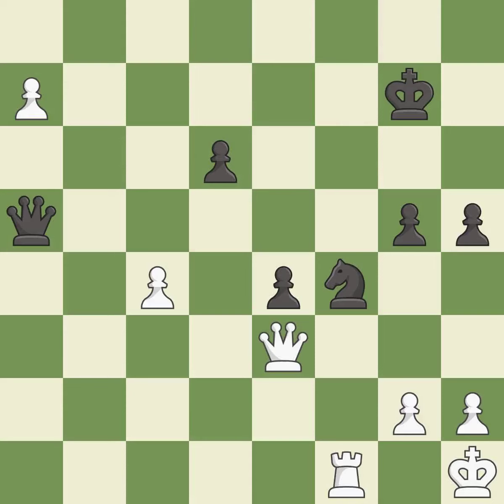This pushes a passed pawn — it is excellent. A solid choice — it is excellent. This forks pieces by creating a simultaneous attack — it is best.